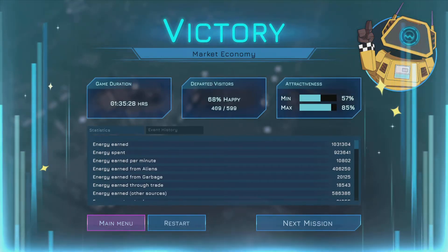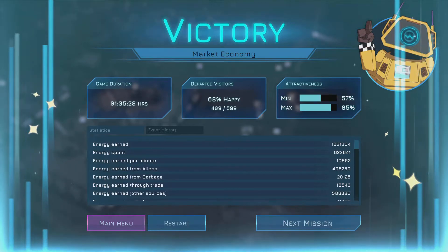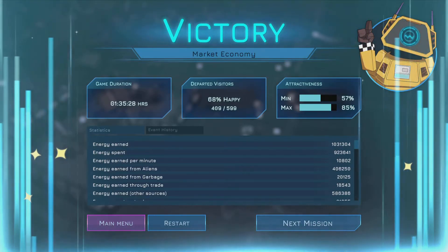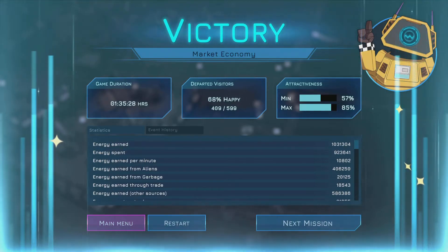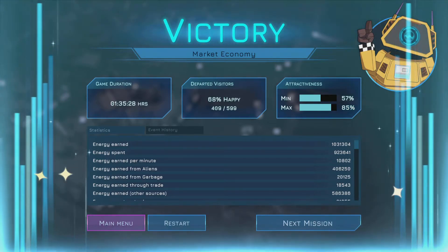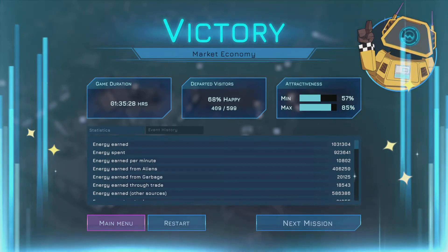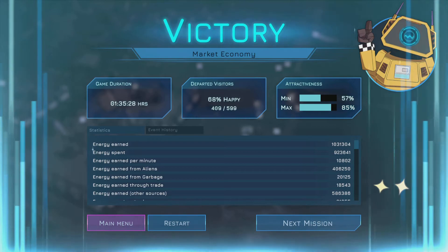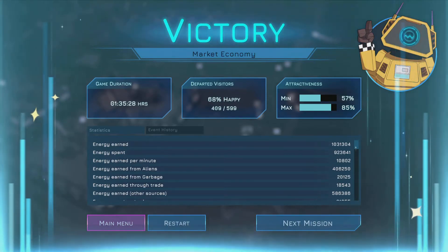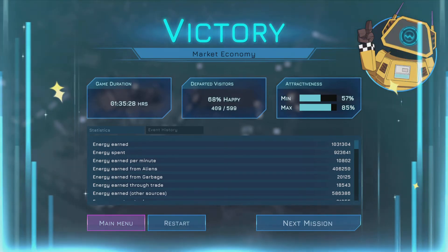That is that one done - another hour and a half mission. Going forward I really need to focus more on managing each deck. When some rooms are getting busy I need to build multiples of them and keep up to date with the rubbish. At the beginning it's really easy to get the 7,500 energy to let that mafia guy put rubbish on your ship, but when you get later on you're getting so much energy that you don't need to do that - but I just kept doing it. I need to get as many fuzzies as possible so they can be cleaning up and transporting all the goods, so I don't have to keep doing it manually.